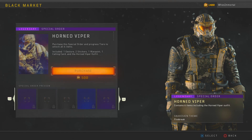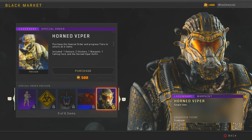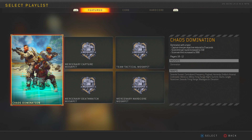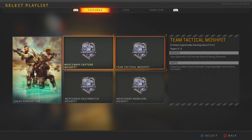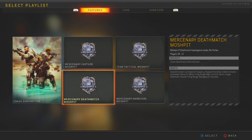That appears to be everything that the Black Market got updated with, but this mini update also changed the featured playlist category in the main menu to now feature Chaos Domination, Mercenary Capture Mosh Pit, Team Tactical Mosh Pit, Mercenary Deathmatch Mosh Pit, and Mercenary Hardcore Mosh Pit.